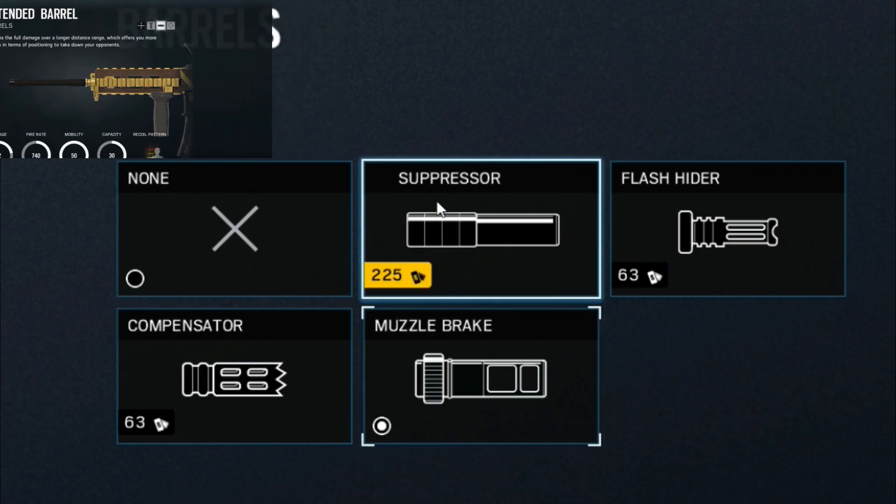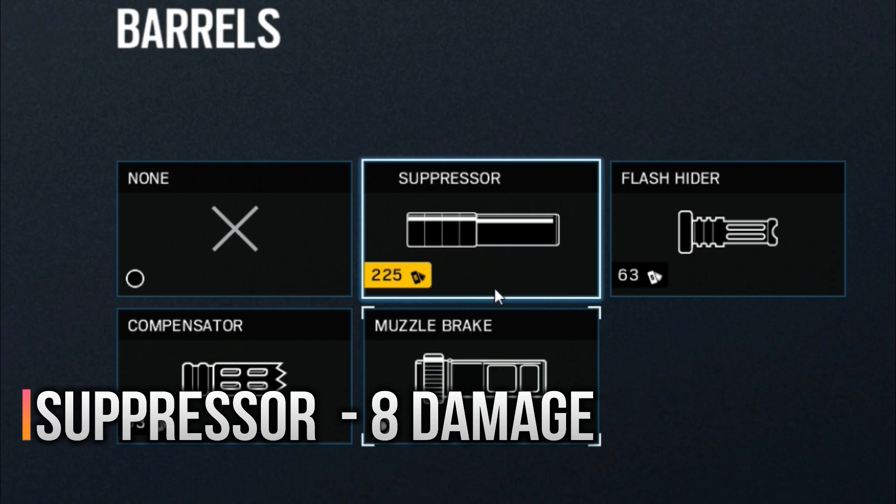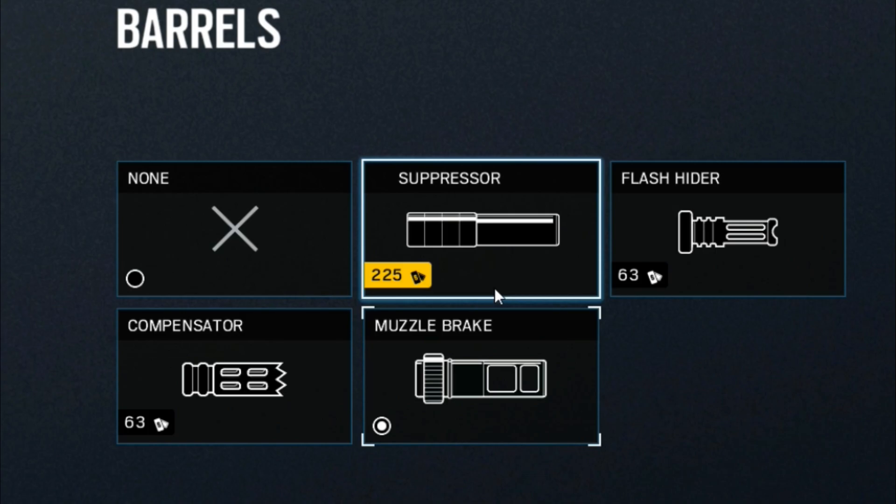We have the suppressor, which will basically dampen the weapon sound, but at a cost of weapon damage being pretty greatly reduced — by about 10, which is pretty significant. I'd say about 8 damage will be reduced. That is pretty heavy when it comes to Rainbow Six. So what is so good about the suppressor? Personally, I would stay away from the suppressor altogether. There's no reason to use it because people will find your location.